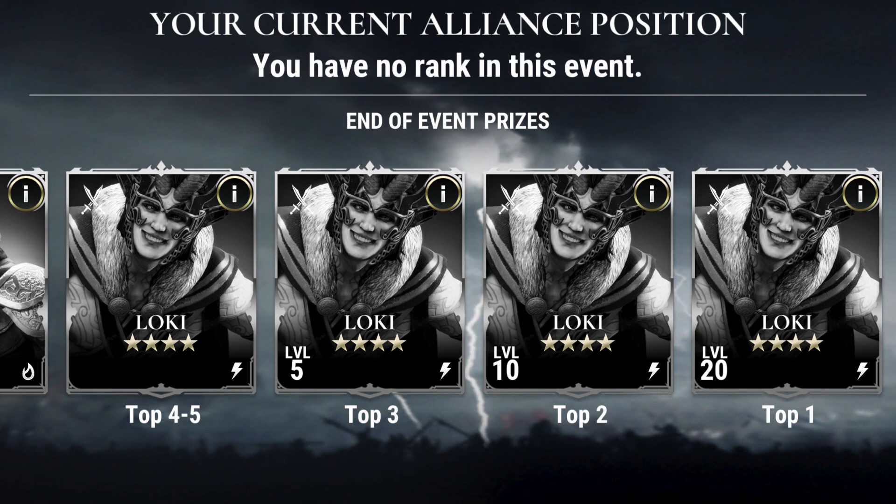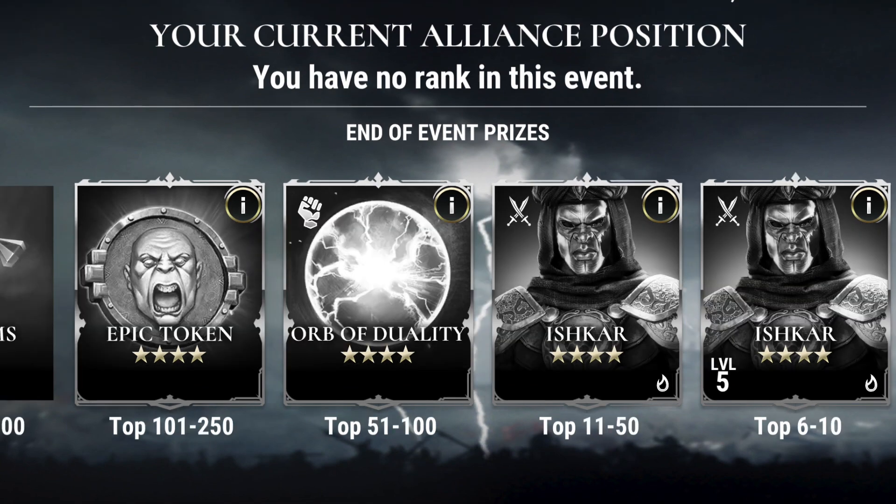For the Titans in the milestone rewards, we did have two two-stars and two three-stars, all pre-leveled, and one four-star being Loki. But you have the opportunity to earn more Titans through your Alliance ranking. Your top one through five do get Loki, most of them at pre-leveled, except ranks four and five will only get a level one. When you go into ranks six through 50, you're going to see Ishkar available — the Unak Infiltrator. Six through 10 get a level five, and 11 through 50 get a level one.